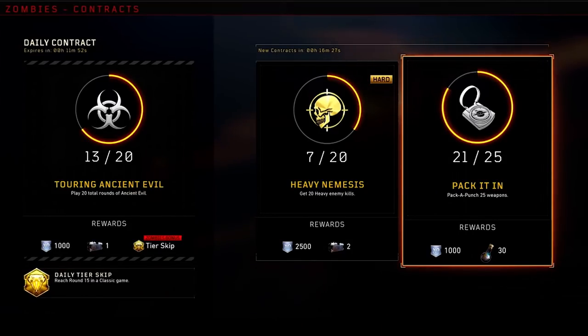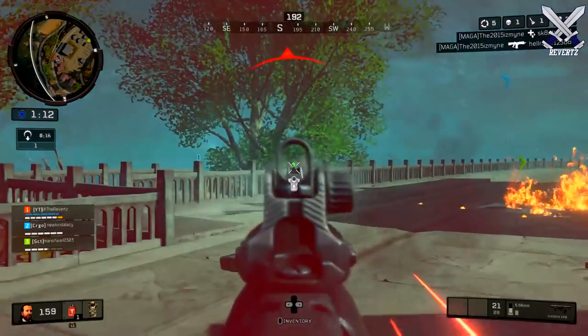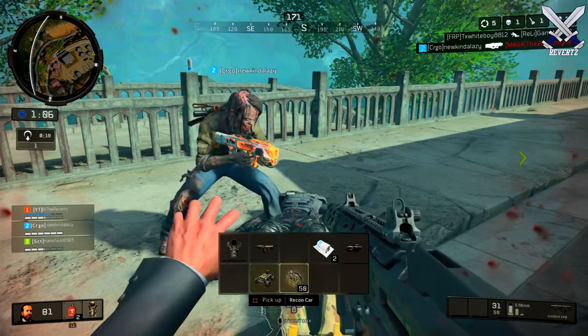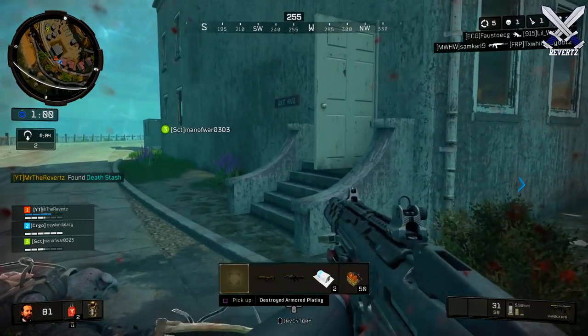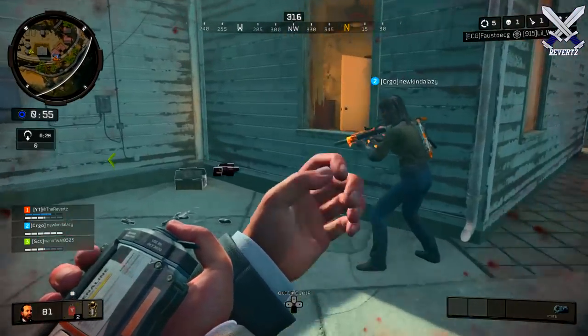Some of them are a bit more tedious than the last one, and of course may require a bit more of a challenge, but still nonetheless contracts are an amazing addition to Black Ops 4, because potentially you can do 28 contracts over the span of a single day if you plan on completing them for Blackout, Multiplayer, Zombies, and League Play. So that's a whole lot of XP, a whole lot of supply drops to get.